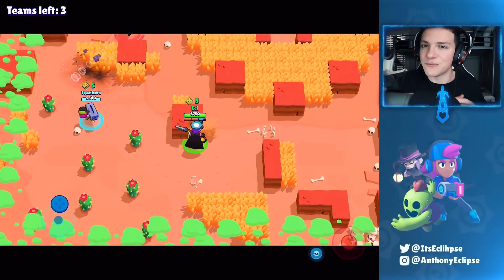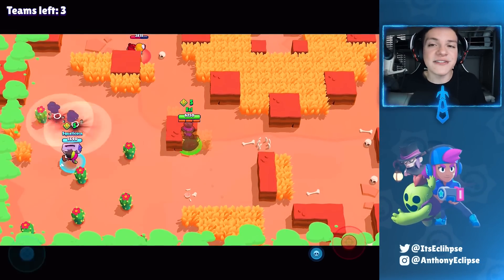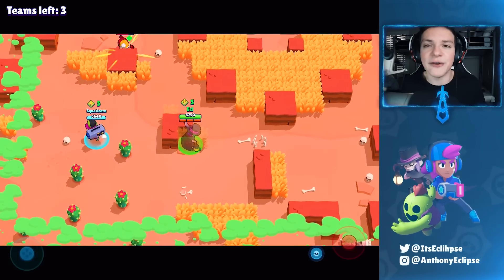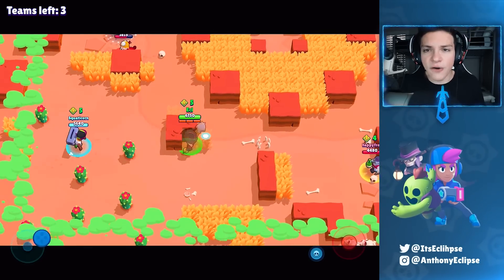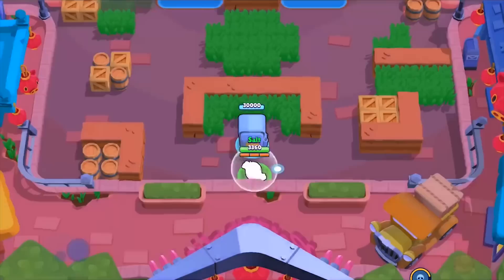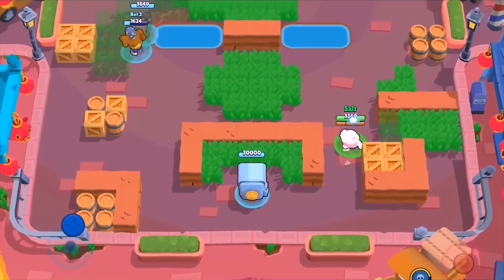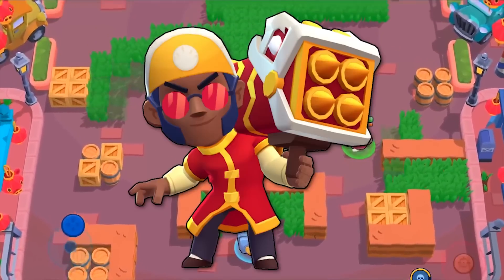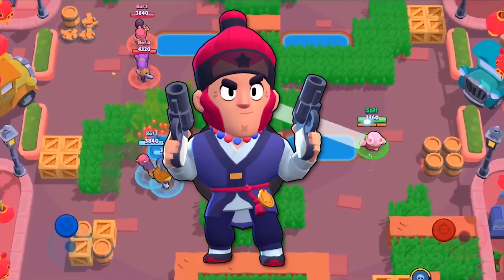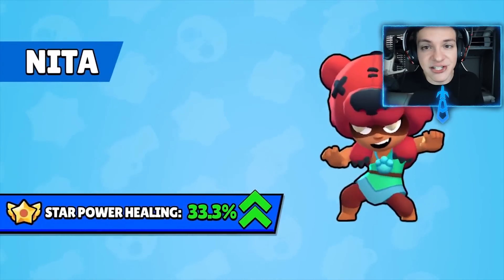Moving over to some changes coming to Heist — they said they revamped a few of the maps, I'm assuming just so they play smoother. I don't know the full details, but they also said they're introducing a new environment to Heist. At the moment all the Heist maps have a desert vibe, but now we're moving to this new area. I think it looks cool, and I'm just excited to have something new.